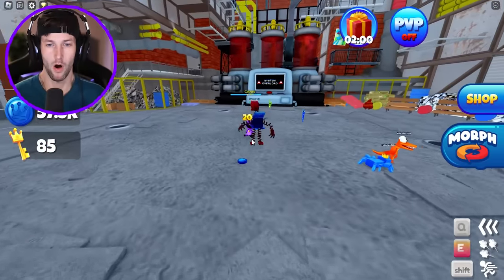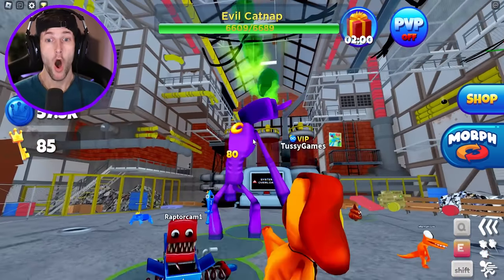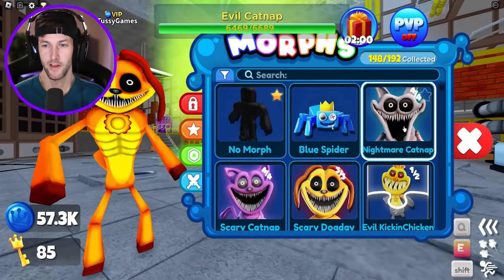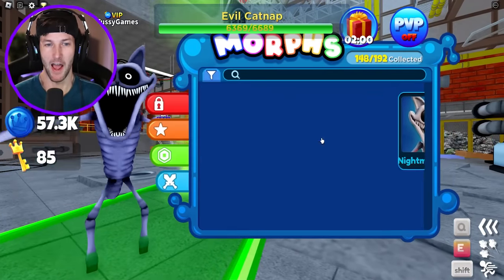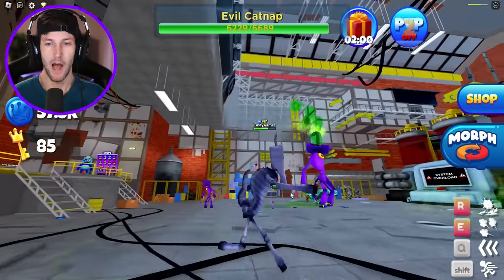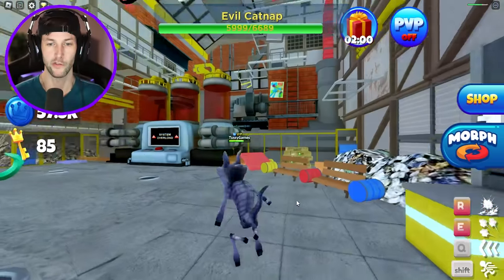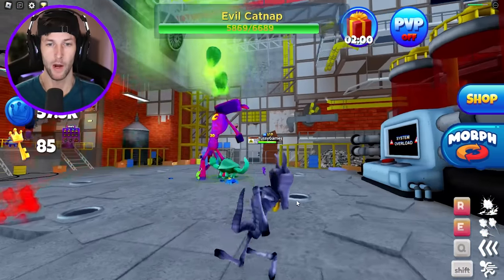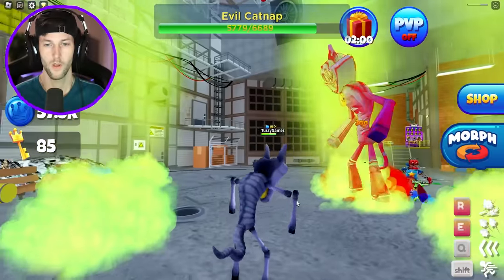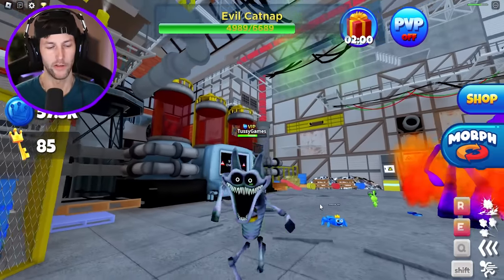How do we activate the boss? Little baby Catnap turns into Evil Catnap — that is crazy! I kind of want to test some of these out. Nightmare Catnap — does he have what it takes to defeat big boss Catnap? I also want to see what the different attacks are. So we have two for Evil Catnap — he can spit out his red smoke. So he only does the red smoke.